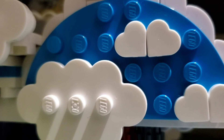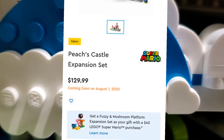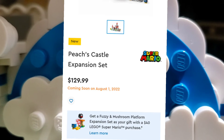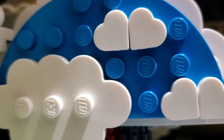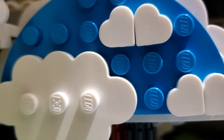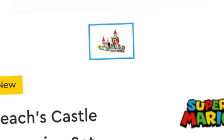Next we have the Fuzzy Flippers expansion set, going to be twenty dollars, and it's going to have two Fuzzies. This is the first thing that makes me think this wave is going to have at least one new biome — probably the orange mushroom platform, which is basically going to be a sky biome. I think this because mushroom platforms show up a lot this wave, and apparently the mushroom trampolines can go down and then bounce you up, which is pretty cool. This set will have two Fuzzies you can flip on little orange seesaws.